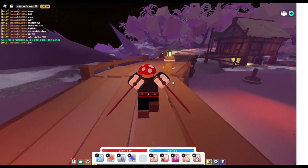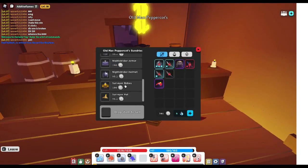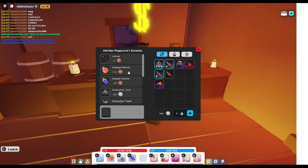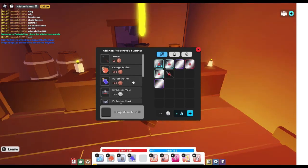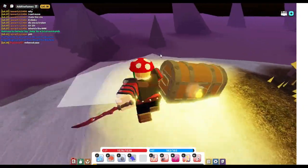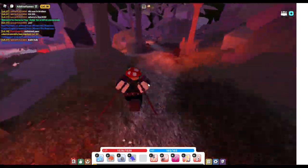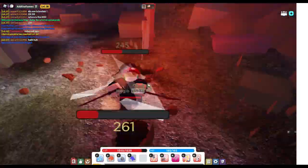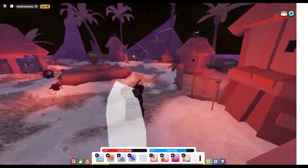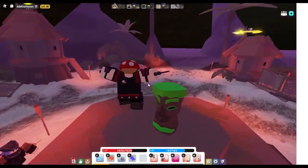Here we are at Forsaken Isles. Just go where I go. There's a shop over here, by the way — you can buy supplies such as mana potions and health potions. Now let's get to the grinding place, so just go where I go. Over here is the grinding place. You're going to be grinding here until you get to level 40.